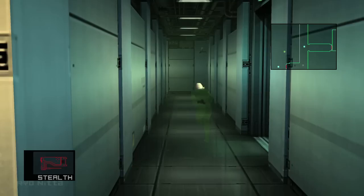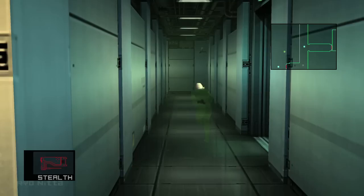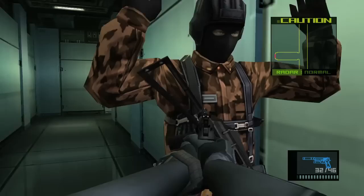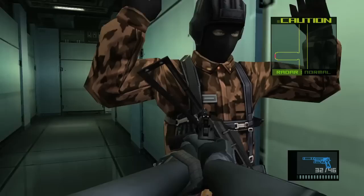Continue down the hallway and cartwheel your way along. There's going to be a guard right over here — the last one in this room. Grab your next dog tag. There's also a camera in this room; I didn't show me taking it out, but there's a camera right above us — you can kind of see it.